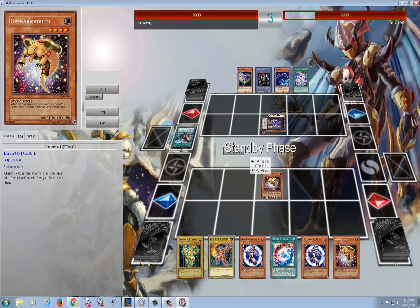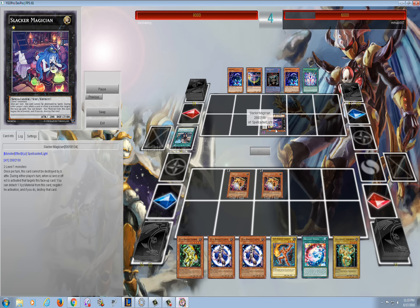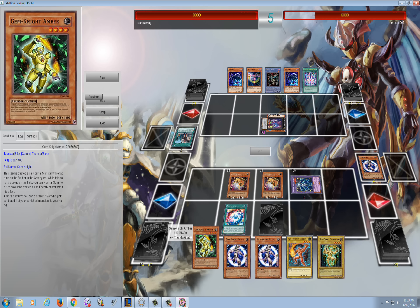I topped another Armadillo. You're probably wondering why I didn't play Castel there - I don't run it. I only run Gem Knight Pearl and Digusto Emerald. I decide that since I'm not getting Absorb Fusion or Gem Knight Fusion, I'll just go ahead and play Brilliant Fusion.